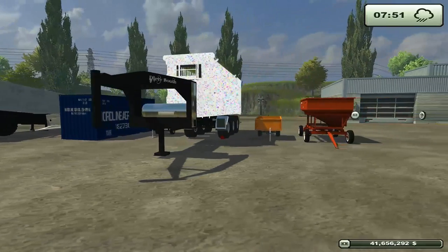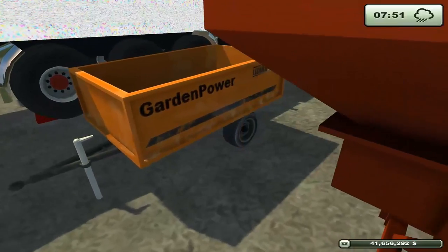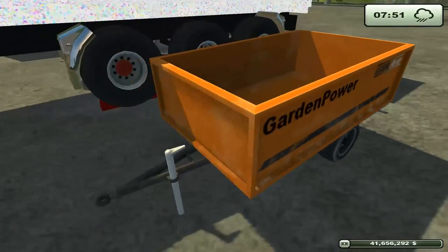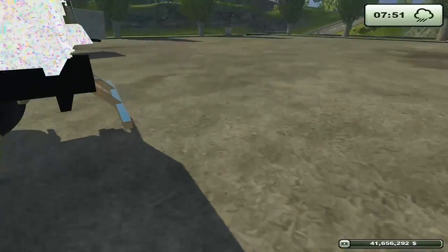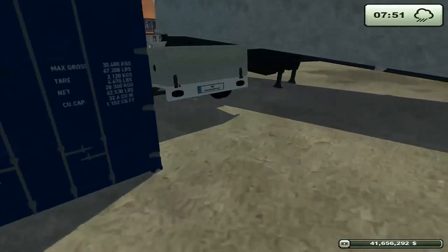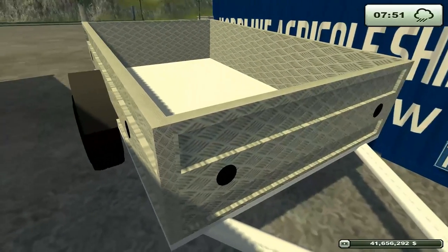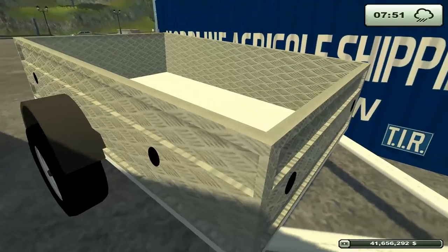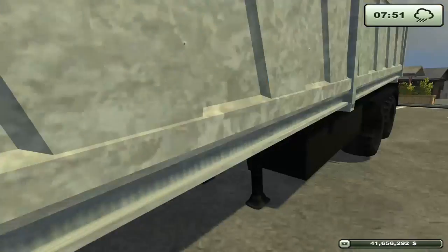We've got a bunch of little things, a lot of it came as parts of packs. There's this garden power thing — not really useful as a grain transport. I don't know what you'd envision using that as. The same goes for this John Deere. And this thing here — its name is all screwed up, there's no thumbnail picture for it.